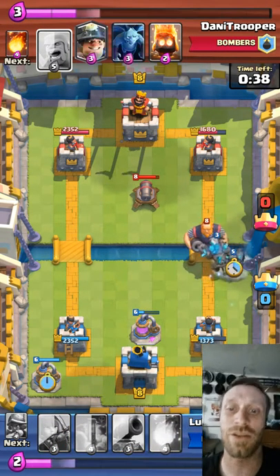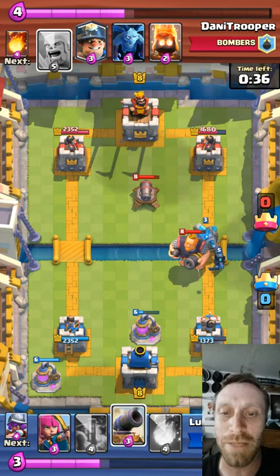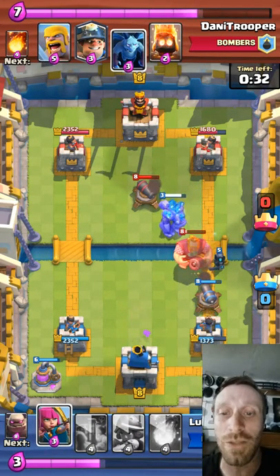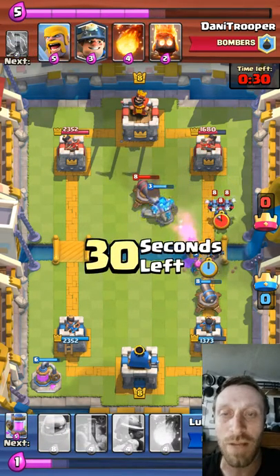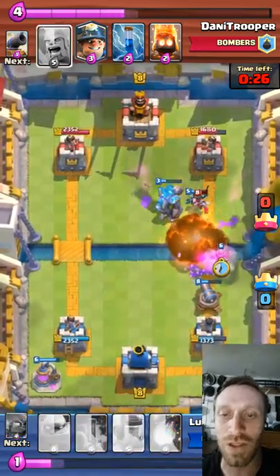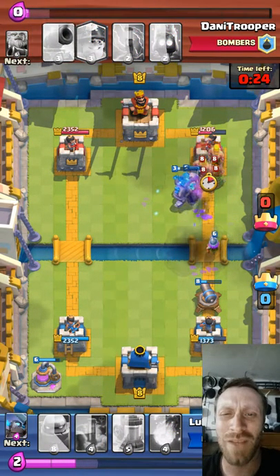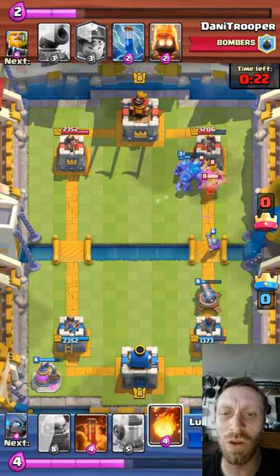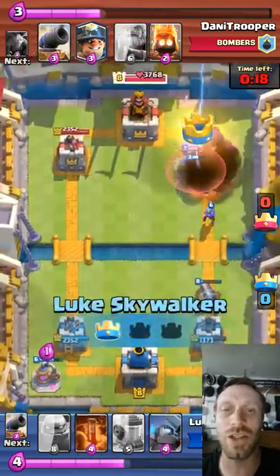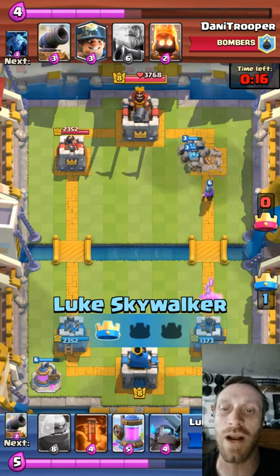He zaps my Musketeer and gets a little damage on my Crown Tower — kind of a weird use, but whatever. Here comes the Royal Giant again — surprise! I drop my Mini P.E.K.K.A. I had the Elixir Collector just one space up so it distracted them. I throw down my Cannon and combat all of that. I countered all of that with those couple little moves.